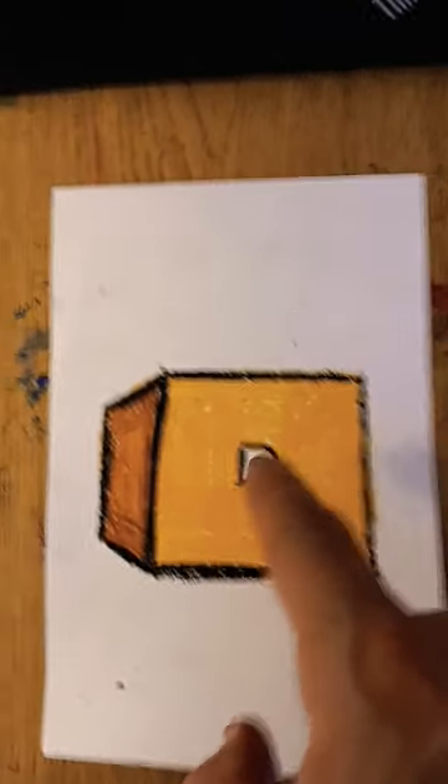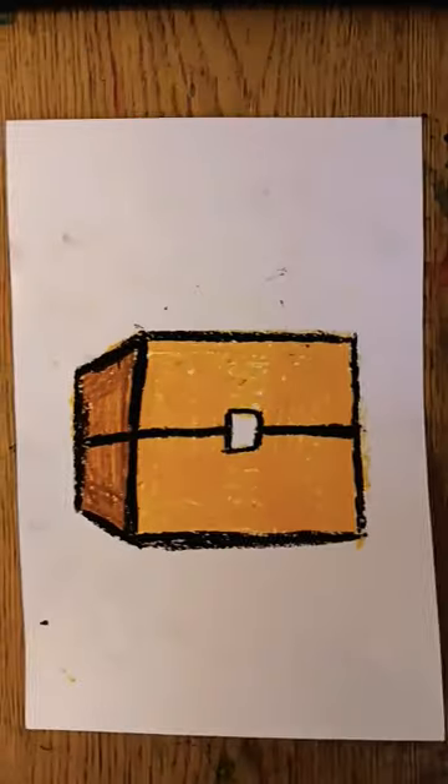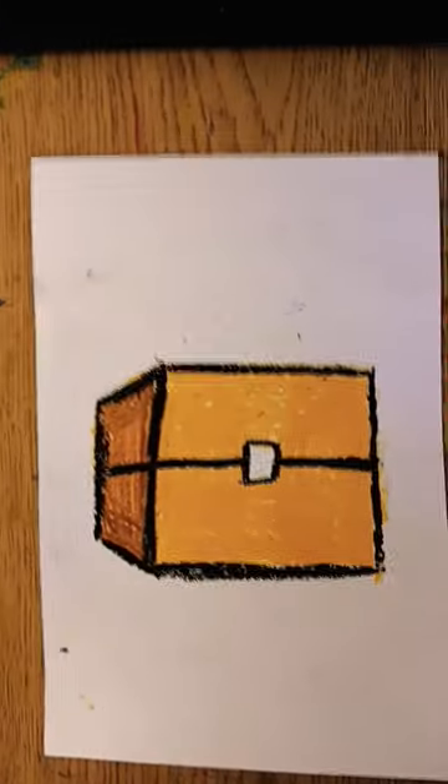Finally, the box needs to open, so use that black to draw a straight line here and a diagonal line down here. And that's how you draw a Minecraft treasure chest. Hopefully you've got some diamonds and emeralds in there.